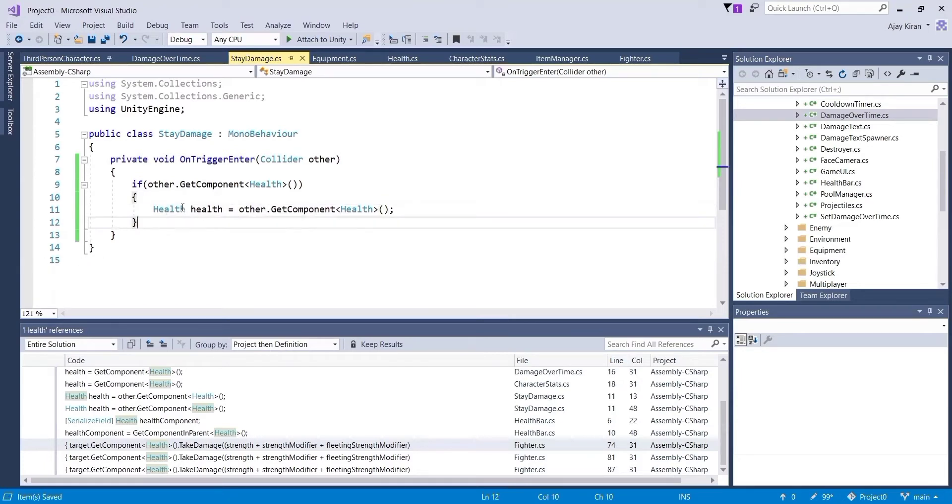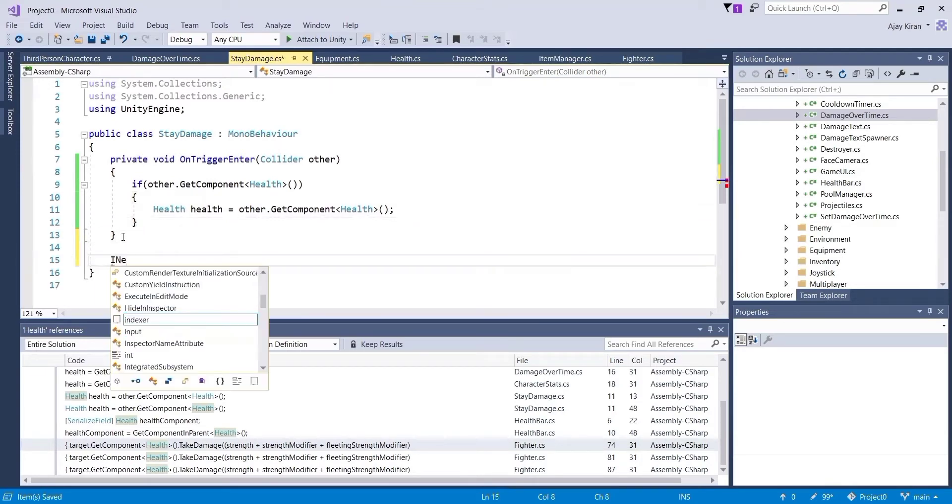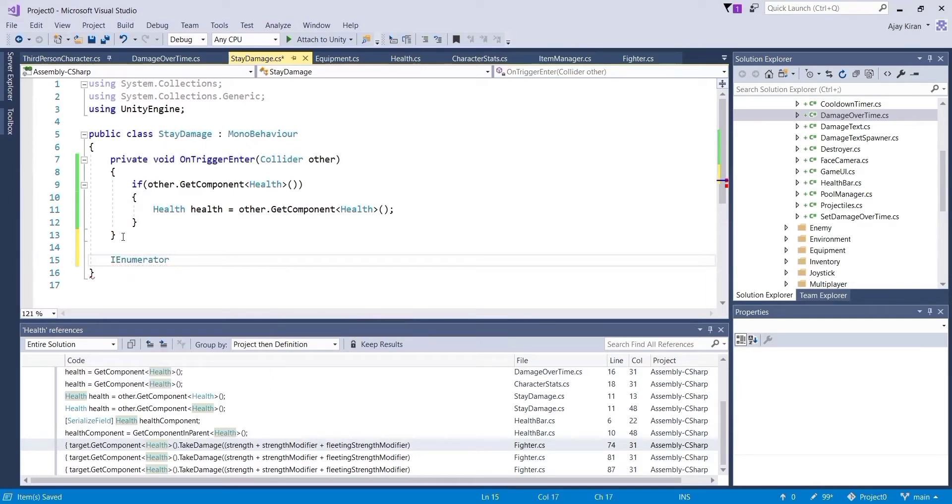What we want to do is use a coroutine and call the TakeDamage method in the health script after a particular interval of time, repeatedly. So let's create that coroutine — let's call it TakeDamage, and give it two variables: one is a float for the time, and the other is a Health instance of the character.